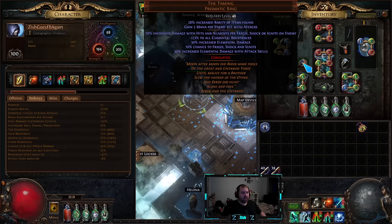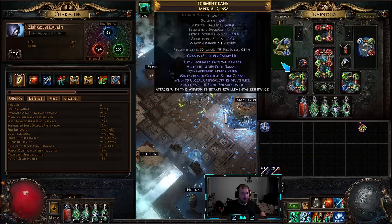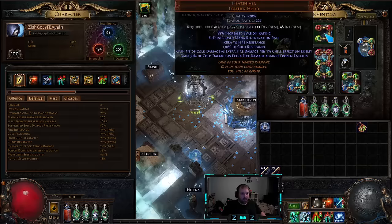I double corrupted a Taming, and I hit rarity and mana on hit, so I decided to just slap it on because I don't need the resist from the implicit. The claw is the same — I wasn't able to make the GG claw. I might still try to craft it. A lot of you guys are asking me to make a claw crafting video. I might, I might not — I really want to move on to a different character, so we'll see.